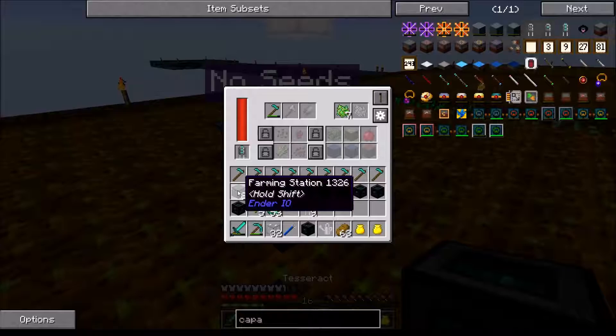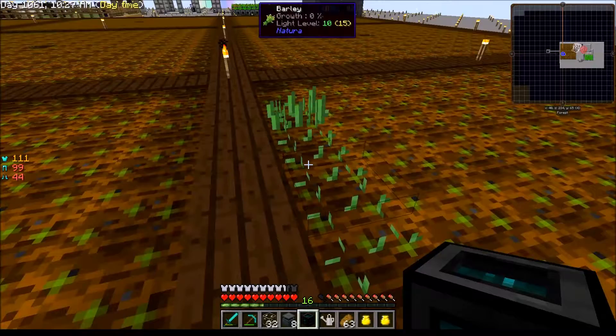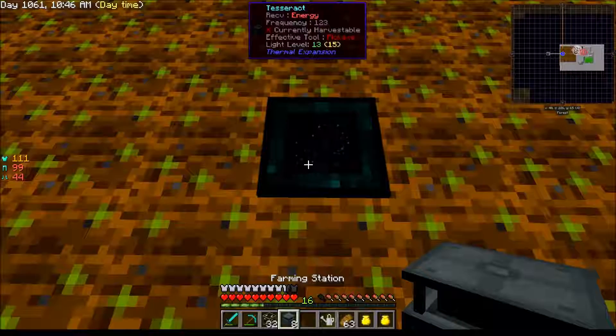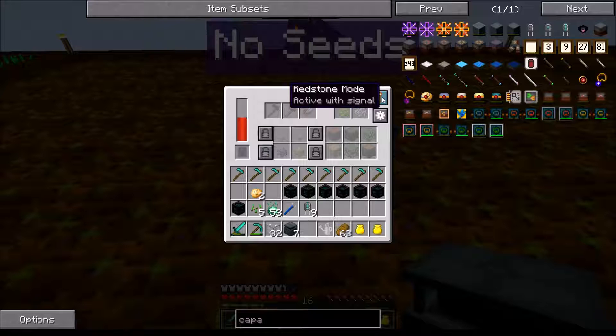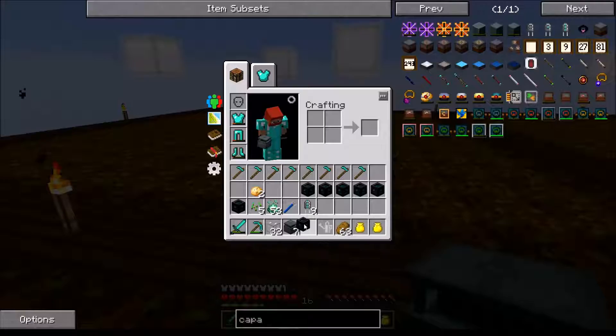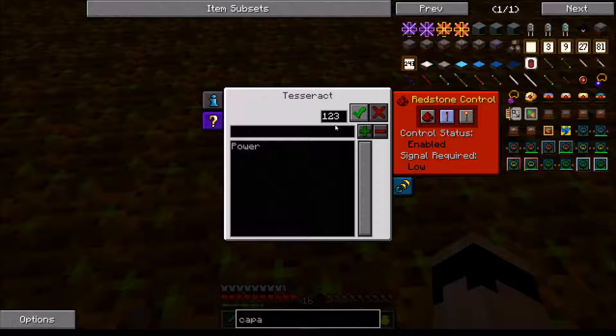I need to have the seeds, not the essence - silly me. Let me set this down here, and look - it's already planted seeds, carrots and barley. That's going to get annoying, we'll take care of that later. Receiving energy, channel 123. Tesseract is set and it's powering up, active without signal. We're going to put a hoe in it. That guy is ready to go - that's how easy it is.